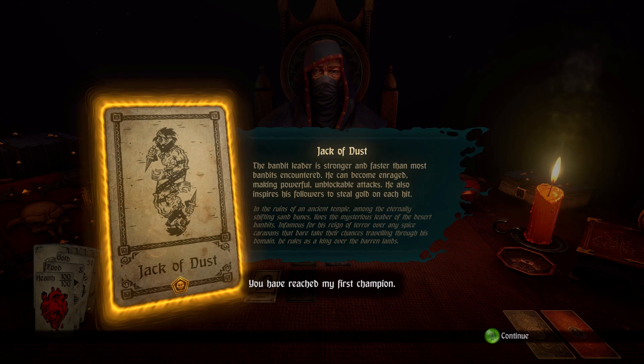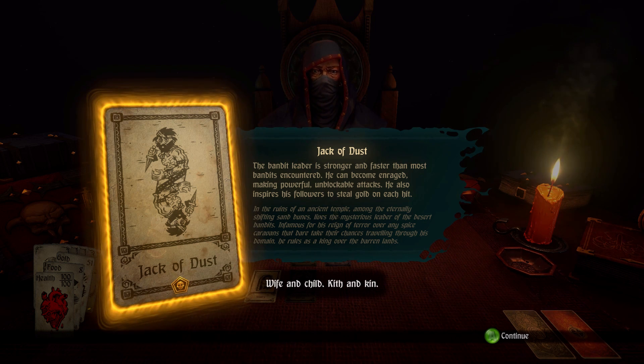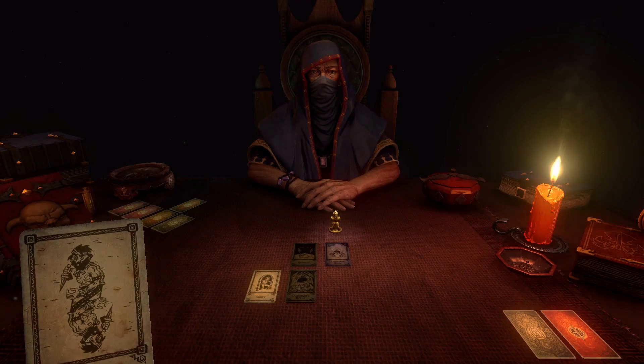The narrator introduces the boss: 'You have reached my first champion. A good man, driven to madness by a war that took all from him — wife and child, kith and kin. From such dark and brittle iron, I forge my tools. Now we see your mettle.' So I know he can become enraged and do unblockable attacks. From the two previous combats I know it's a bit like Arkham, so I think I can handle it. This token will unlock more cards if I can defeat this encounter.